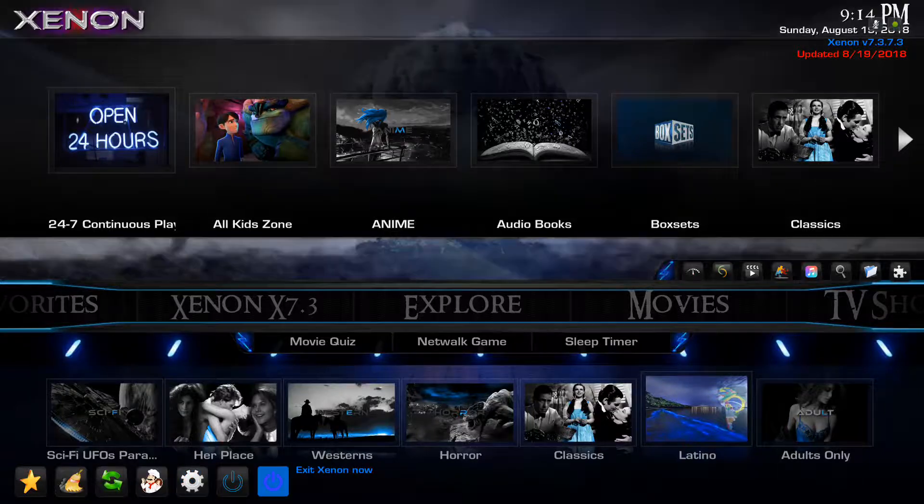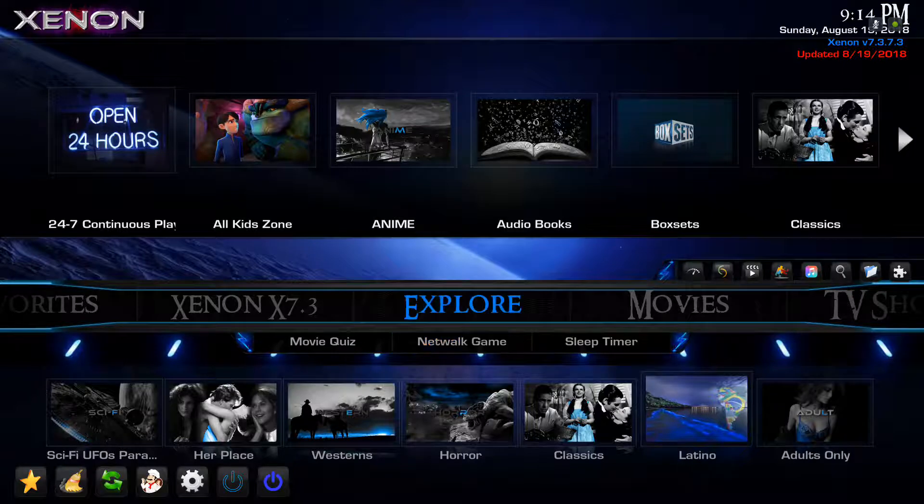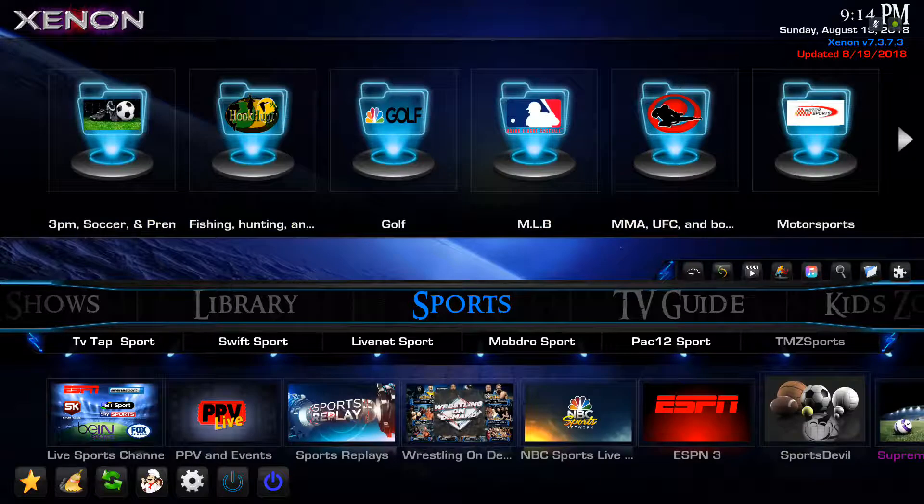When you exit out of your build, it's going to be this second power button right here, because you want to save your changes, and your favorites will be down in the bottom left. I'm also going to come out with a video on how to get our current favorite list from the cloud drive and put it into your build.